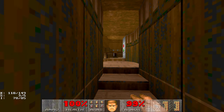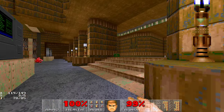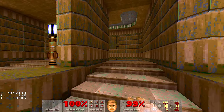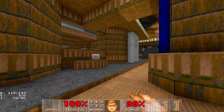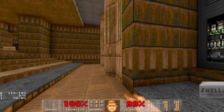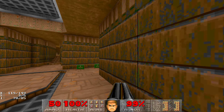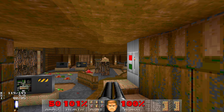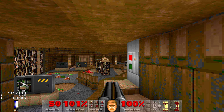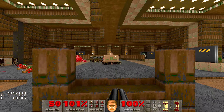Let me find that area I was missing — here it is. And the final switch. What I like to do is quickly go forward, grab the rocket launcher, and try to make the enemies infight. There's going to be an arch-vile — not sure what time it is.